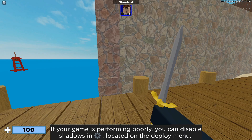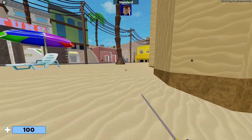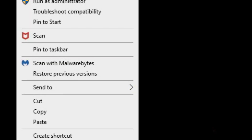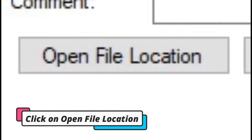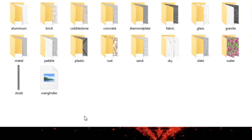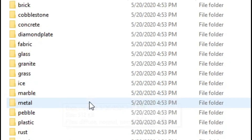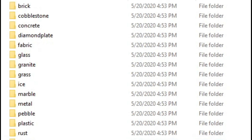Tip number two: you can remove textures. Close out of Arsenal, go to your home page, go to Roblox, then go to properties, press open file location, then Platform Content, PC, then click on textures. You can remove as much as you want — I usually leave sky and water. After you have removed your textures, make sure to store them into a folder.